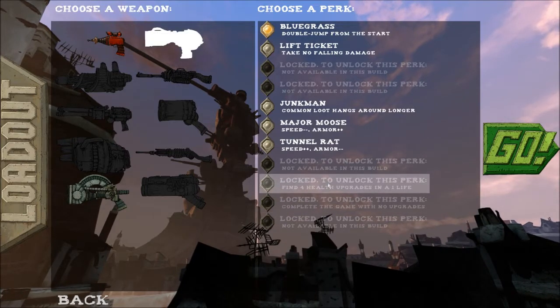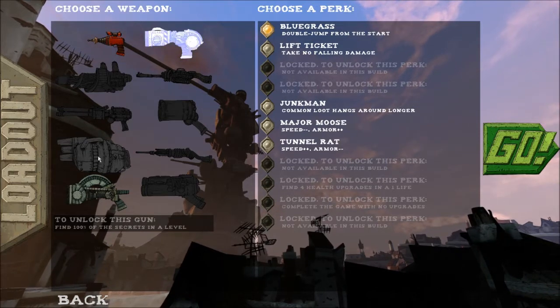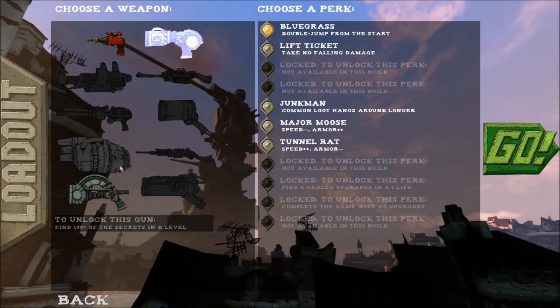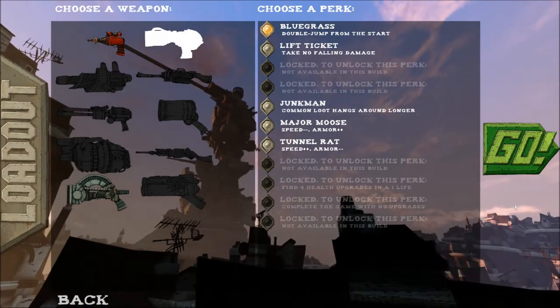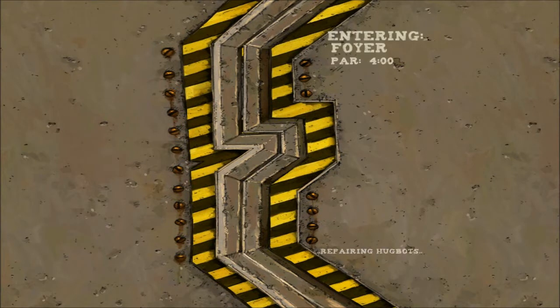Like this one here: find four health upgrades and a life and you'll unlock a new perk. And for the guns: complete a stage under par time — it's got a par time like golf. To unlock this gun, complete a stage without taking damage. Find 100% of the secrets in the level — that's something I really enjoy too. There are secrets in each of the levels, but you can only get to them if you have specific skills or perks. Let's just play and I'll describe the game in a little bit more detail.